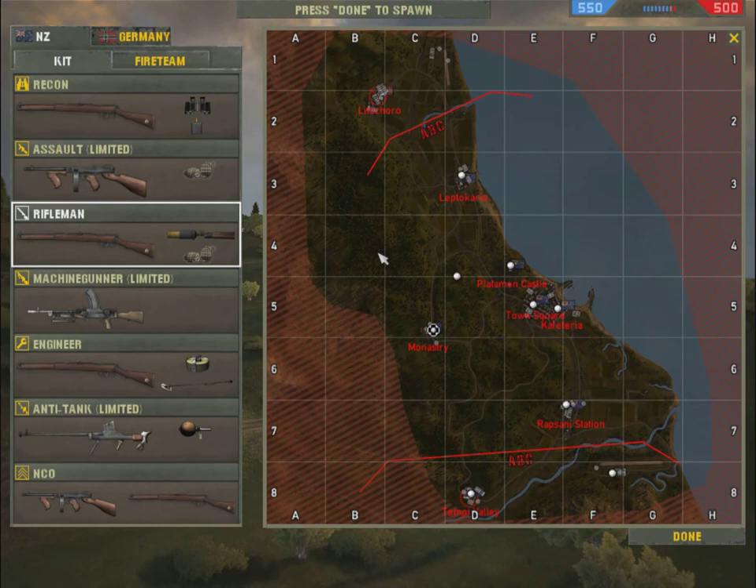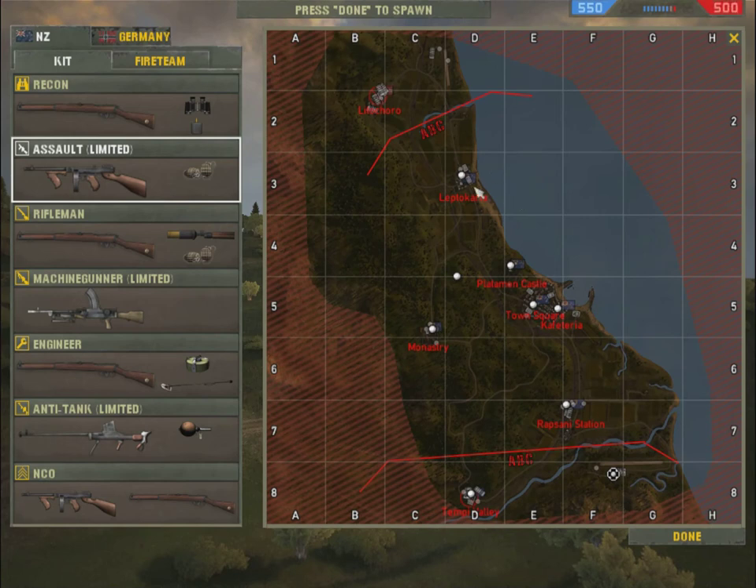This is the old Platamon castle, and this is the town of Platamon — should be some good defensive fighting there. There's a hill here as well and the monastery. As the German tanks roll through here, I'm gonna start in an aircraft and strafe some with cannon and machine gun fire. I'll take a submachine gun just in case I parachute out. It's a conquest push map, so the German numbers are falling immediately. But the more flags and strongpoints they take, the slower those points will drop.